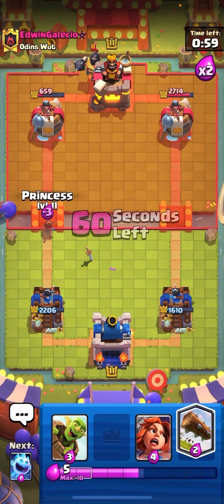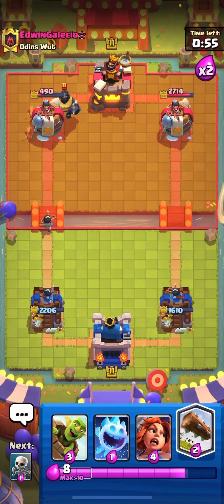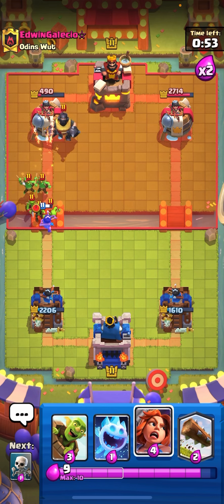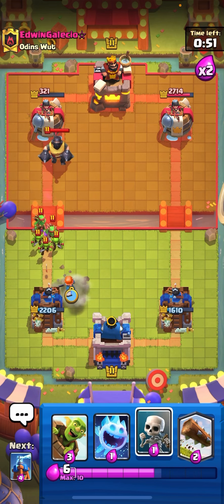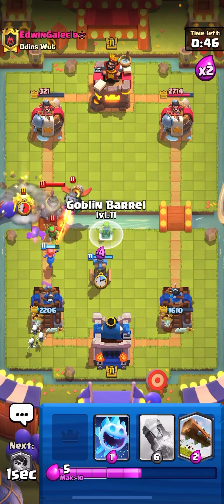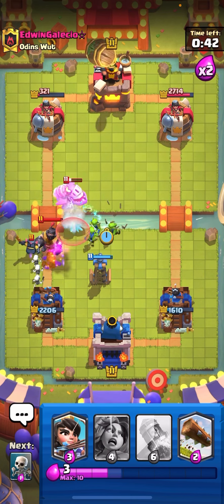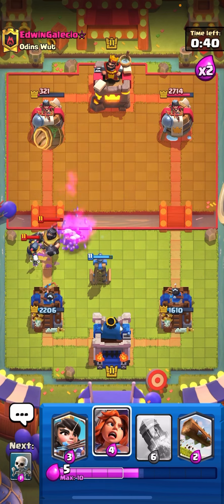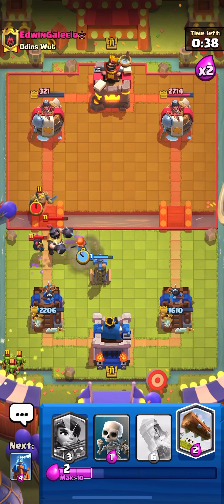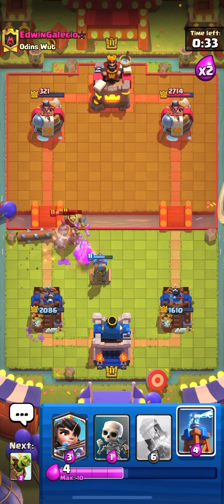He uses magnet — going princess. He spent a lot of elixir there and has to play something. Going for valkyrie — you always want to force them to play their support cards in front of their mega knight. That was a bad Gombro placement, supposed to be an ice spirit. Kind of a sad mistake. Going valkyrie and logging those goblins.